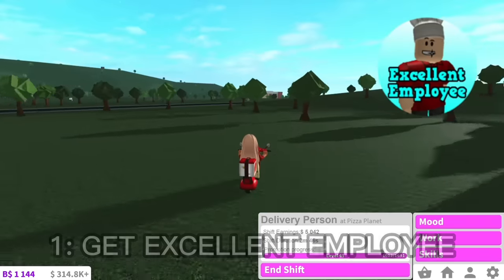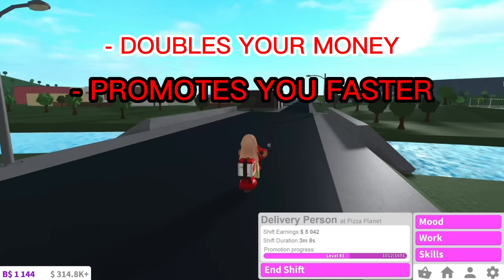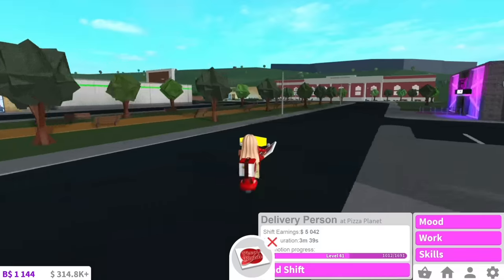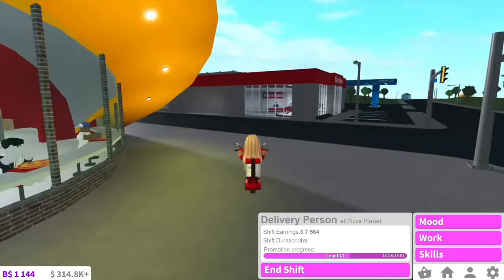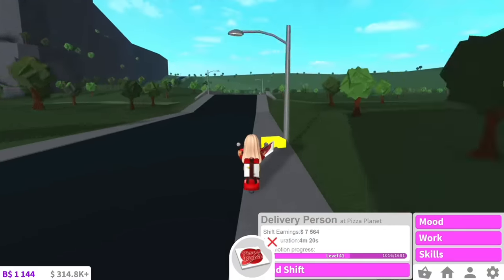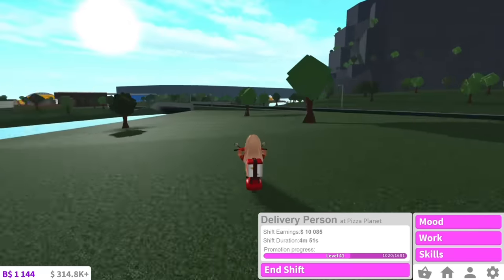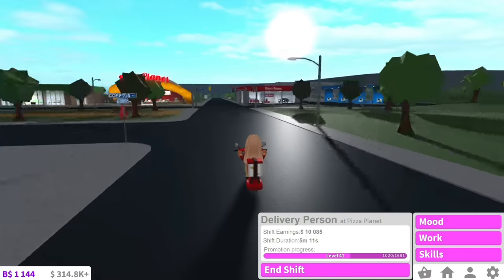My second tip is to try saving your Robux to get Excellent Employee, as it doubles your money and promotes you faster. What this means is that every time you deliver a pizza, you'll get like two points, but if you have Excellent Employee, you will get like four points per pizza, meaning you will get promoted faster. I didn't know this until I was up to level 15 — if I could have got Excellent Employee at level one, I would have done it. It would have saved me so much time and I probably would have been at level 50 by now. It's so worth it, and you also get so much more money. It doubles your money, so if you get Excellent Employee on top of boosting your moods, it'll like triple your money.